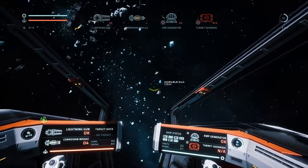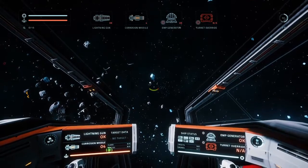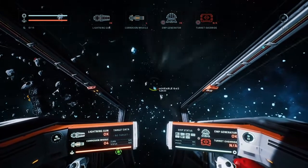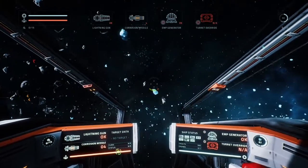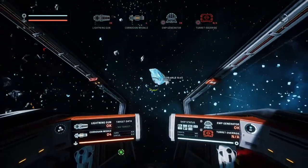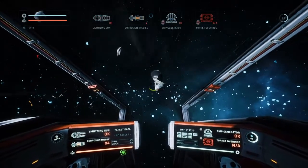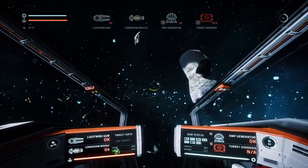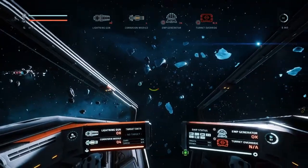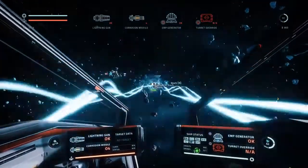This game is basically: jump to an area of space, shoot some bad guys or loot some stuff, pick up resources, and craft new elements for your ship to upgrade it and make it swankier. Or you get units that you can slowly grind to buy a new ship, because they are expensive. You just fly around shooting things — rocks, meteorites — or picking up salvage tech.